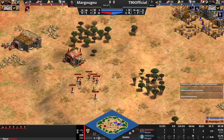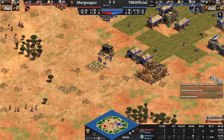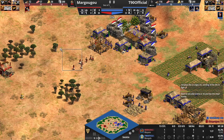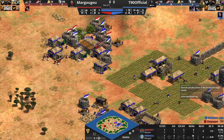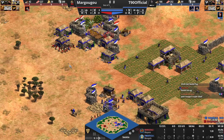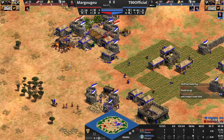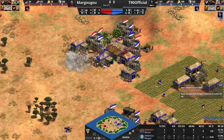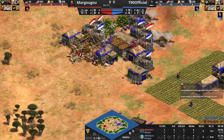Villagers still running forward — this is over, it feels like. There's the barracks already for T90, he's on gold, probably going to archers. On Socotra as long as you commit to it you can get away with any strat — you just have to have the balls to commit to it. That said, this is a little bit of an overcommitment from Margugu. T90 has a lot of farms set up — 11 farms. He could actually just go FC honestly; he could click up to Castle Age.